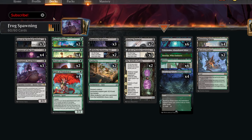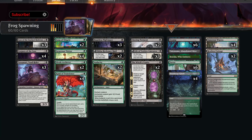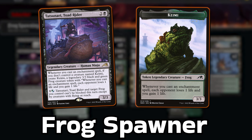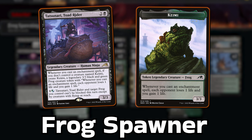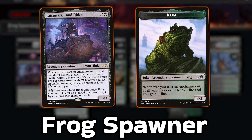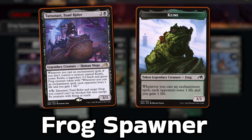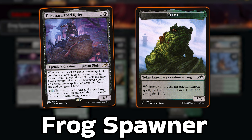This is a very heavy enchantment build in Golgari, and I get to use a card I've never used before: Tatsunari Toad Rider. This Kamigawa gem is a 3-drop 3/3 human ninja that, if you don't already have one, creates a legendary 3/3 frog token when you cast an enchantment. That frog drains for one when you cast an enchantment as well. For 2 mana you can make your Toad Rider and frog unblockable by non-flyers or reach creatures until end of turn.